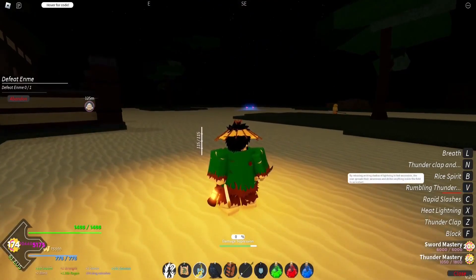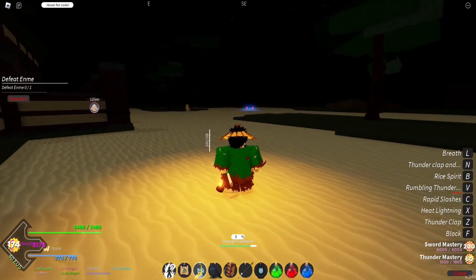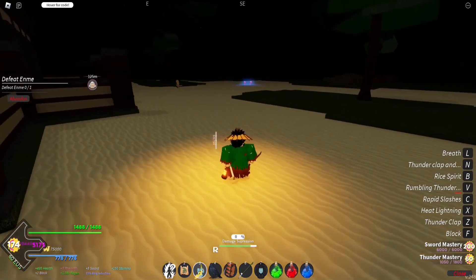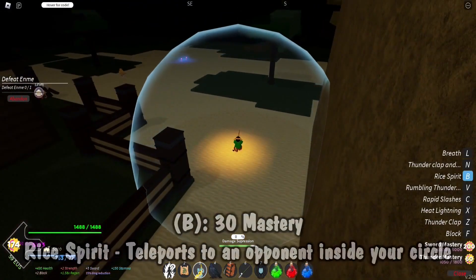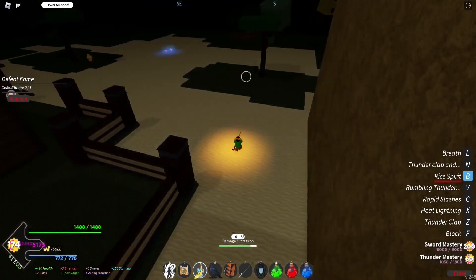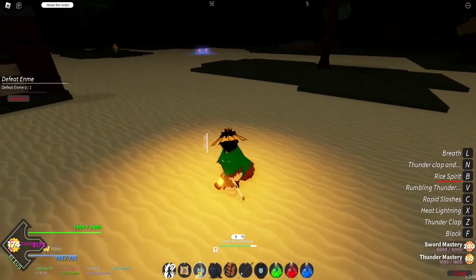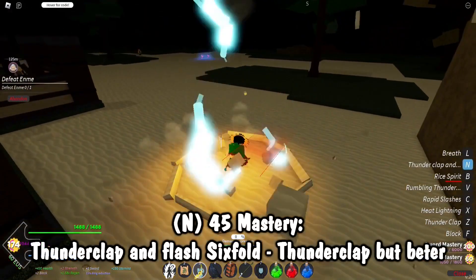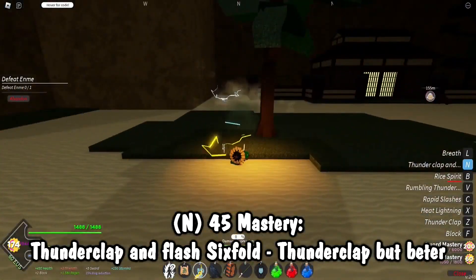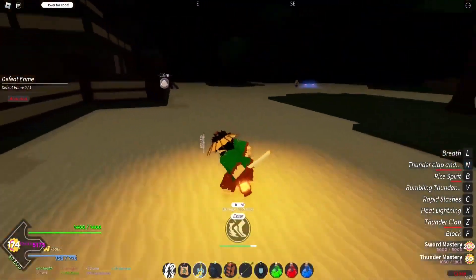After that is Rice Spirit: by releasing arcs of lightning in fast succession, the user spreads their awareness and strikes anything inside the field in an instant. This is just the One Piece move that Zoro does — I think it's called Onigiri — where you're kind of in your own world and anything inside the circle gets sliced up. We'll actually use that later. Finally we've got Thunderclap and Flash Sixfold — description not available — because it's just Thunderclap but better.